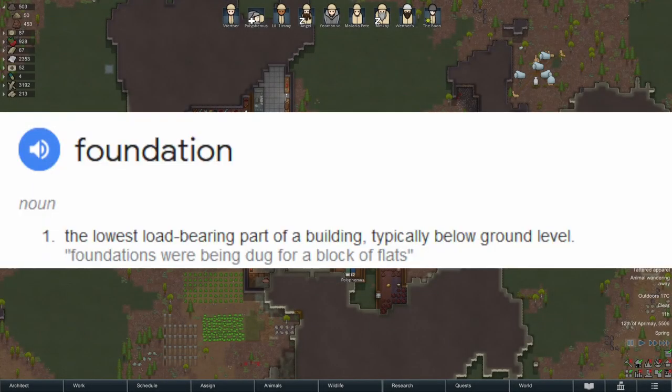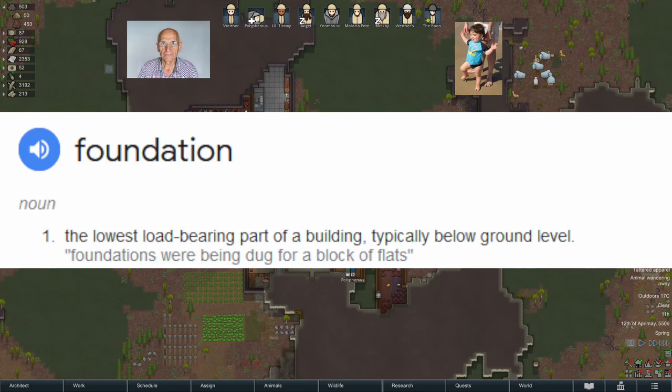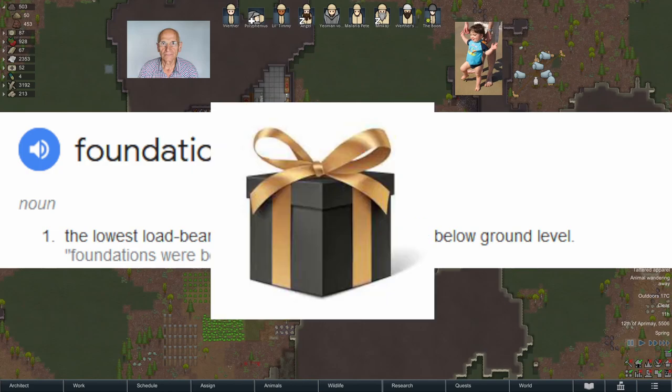Number one: reordering pawns. Your colonists are the game's foundation, which is why they're at the top of the screen. Characters are added to this listing as they join the colony, so the farthest left has been on the team longest while the rookies are at the far right. This ordering can be useful to see a colony's historical progression, but it isn't the only helpful sequence. Just hold down the right mouse button while dragging a colonist picture at the top of the screen and you can place them in whatever order you want.